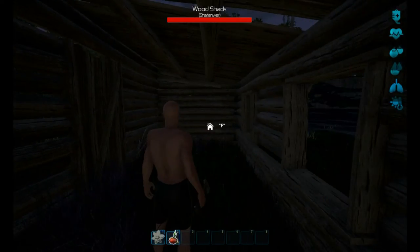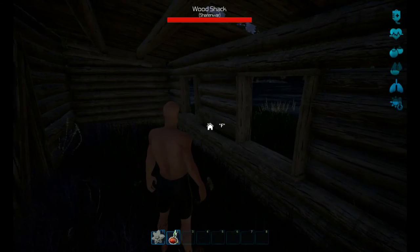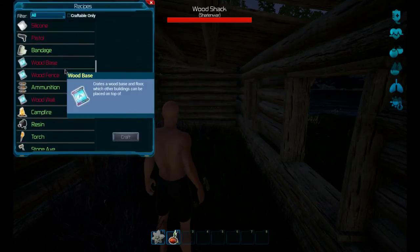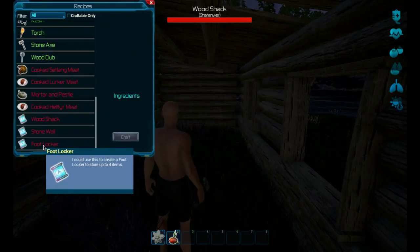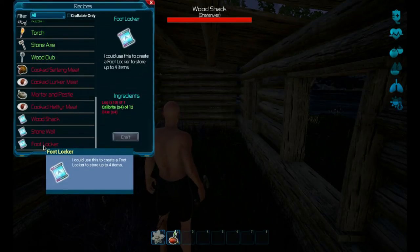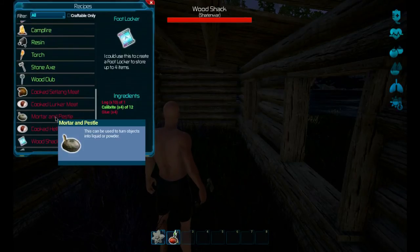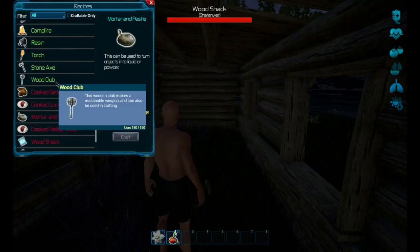How is this going to protect us? What can we build - can we build beds? There's a footlocker - holds up to four items. We need ten logs and four glue. Where do we get glue from?